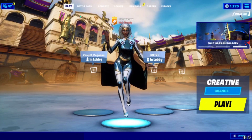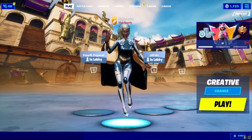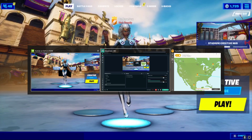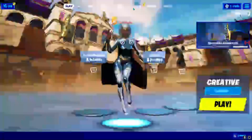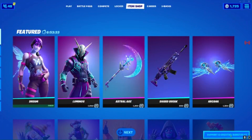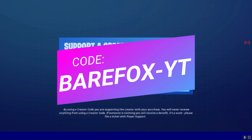First of all, open up Fortnite in NVIDIA GeForce Now. You can clearly see the amount of lag I'm facing right now — this proves that Fortnite is running on GeForce Now. Also, if you've come this far, consider using my support-a-creator code BearFox-YT, it's appreciated a lot.